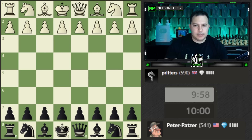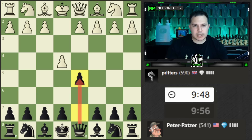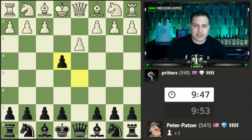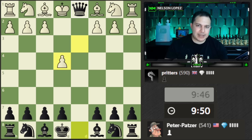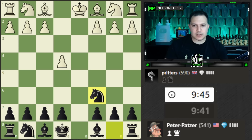Let's play a different opening — the Scandinavian this time. There are two lines I like — you can either capture with the queen or... they didn't even take it. So we'll take here. This goes into sort of an endgame situation, trading queens early. Because white doesn't have castling rights, this makes a lot of sense for us to do.